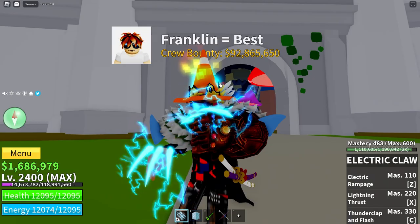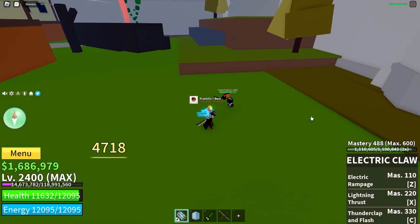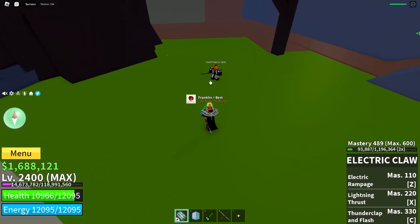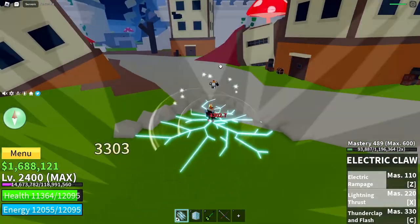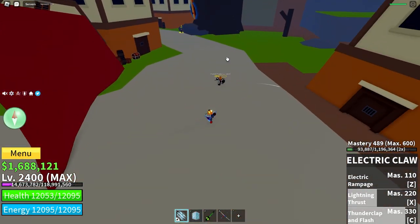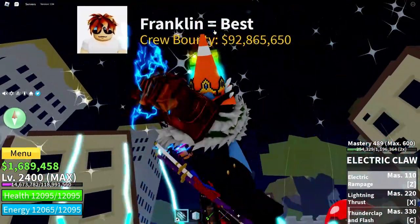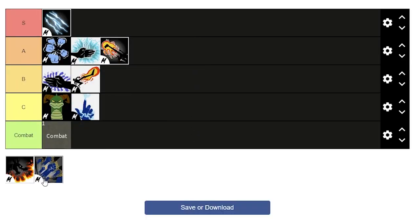Next is Electric Claw, or E Claw. All three moves are mobility moves, which is very nice. For the first two moves, the longer you hold them the further you go, and for the first move, the longer you hold it the more claw hits you do and the longer you stun the enemy. The moves combo into each other very well, and are also great for comboing into other things like swords, fruits, and guns. Even though the moves do chuck enemies away, it's very good for farming, especially with Awakened Buddha, and great for PvP. I'll have to put it in S tier.